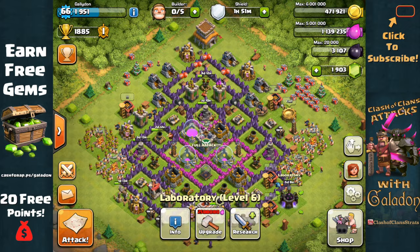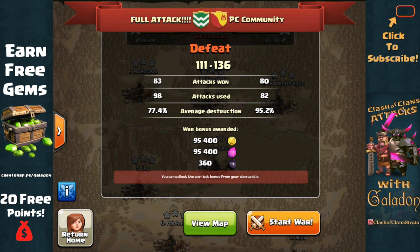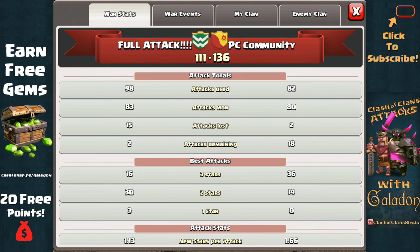I did get Dragons up one level to help in Clan War, but this first Clan War didn't go very well for full attack. We tried very hard — 111 War Stars — but we just could not beat PC Community's 136 stars. They got 36 three-star attacks on our bases. Props to them, well done.